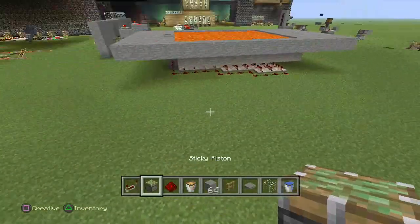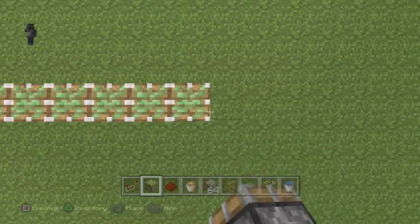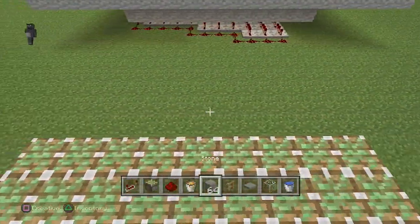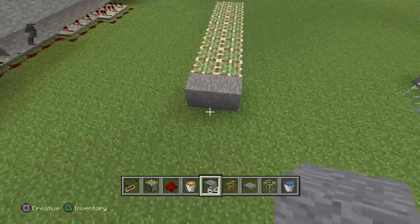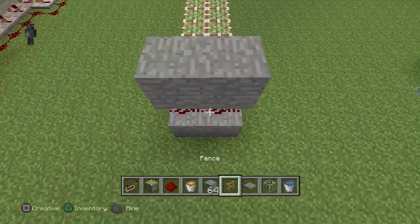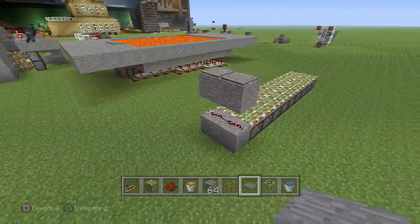Start out with — we won't make one as long as this one. Let's just make it nine. So go over here, put out nine sticky pistons, nine more sticky pistons right here. Grab your block of choice — we're going to be using stone as I usually do. Then just put redstone there. Block, block. Pressure plate, pressure plate. Brings them up, brings them down, does that sort of thing.